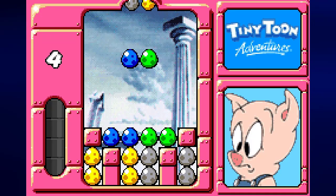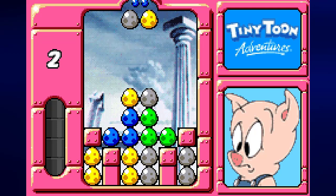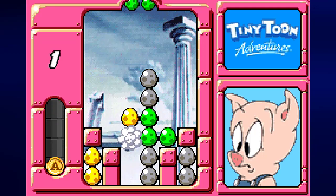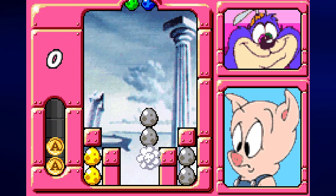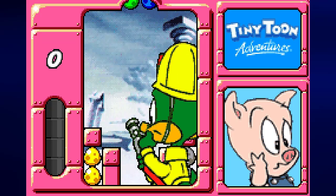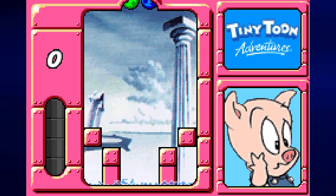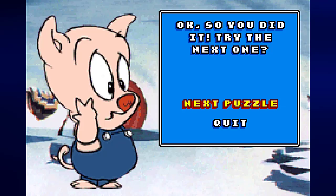Time for challenge number two. We're going to lay blue and green like this, we're going to lay yellow and gray down like this again, and we're going to get rid of green like this. Then we're going to use Plucky's ability — this will get rid of the eggs in the corner that we cannot even reach.